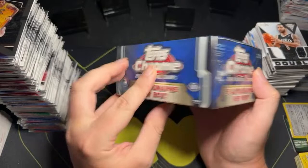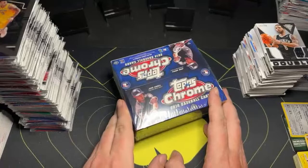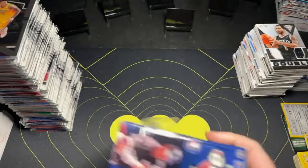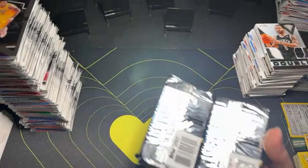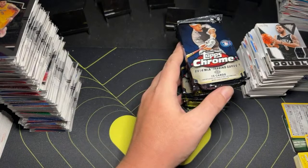It has five autographs per box, and it's guaranteed — not on average — because it is a Topps product, not Panini. This is a Hobby Edition. So anyway, this is baseball. We are looking for Jacob DeGrom, Mookie Betts, Jose Ramirez, Jose Abreu maybe — rookie cards. We got five autographs coming up in this big old box. This thing's expensive. I got a good price on it, but who knows what price you guys are paying. We got a bunch of packs coming down the line.